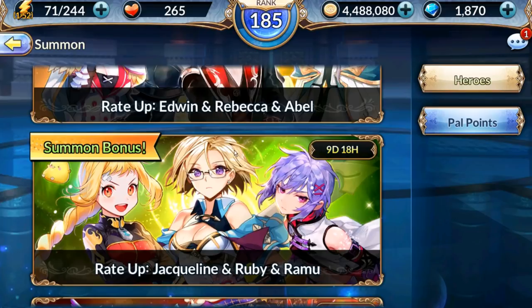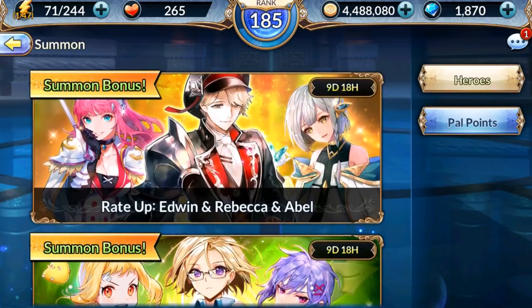The second reason was Rebecca is in this banner and Ruby is in this banner — while Ruby is a very good one, I have her already and didn't really want to get another one. Also, I've since gotten Ramu so that banner was uninteresting. I still think Jacqueline's a pretty interesting character all around, and Edwin, but Rebecca and Abel are in there and I don't want either of those.